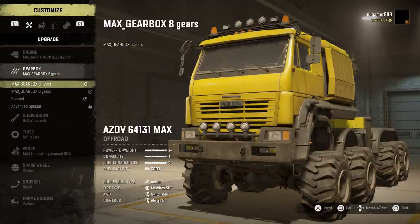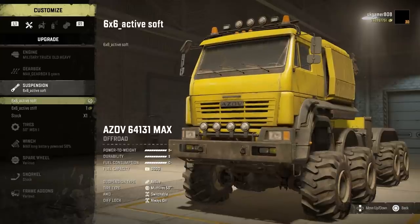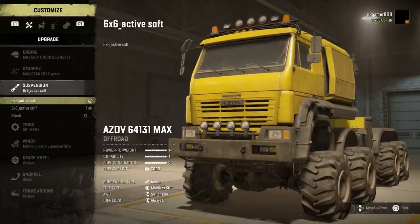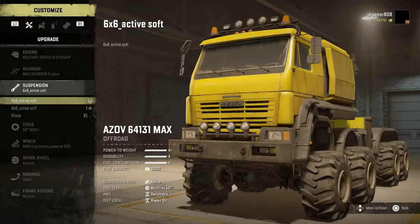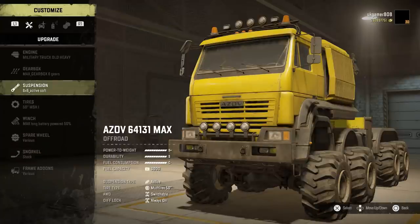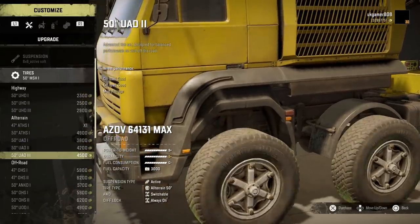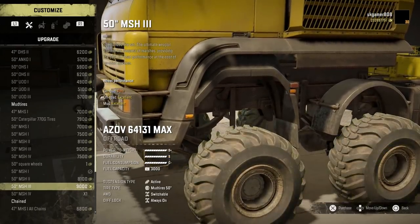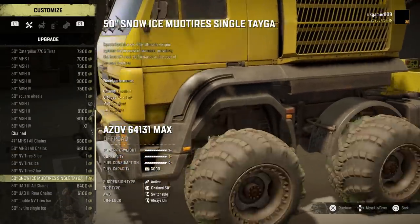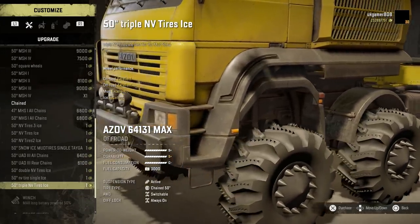Then we go on to gearboxes. We've got two different gearboxes — eight gears and six gears. This one has the advanced special, but we haven't got that, so we're going with the six gear option. Moving on to suspension, we've got a stiff and a soft. I'll go with the soft active — it gives you that extra lift. For tyre choices, we've got quite a few options including taggers and chains with studs, which look pretty cool.